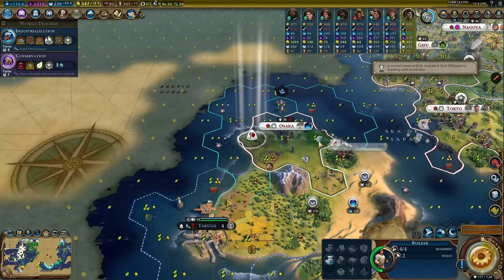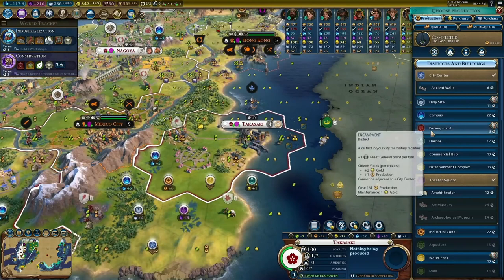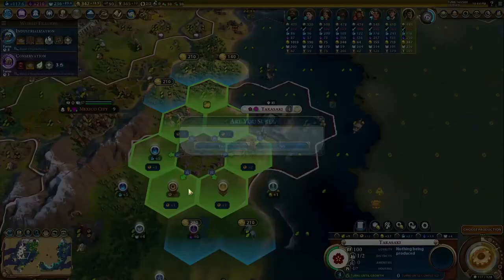This is a strong ability. Half-cost districts are few and far between, and districts win this game. Every yield is predicated on having more districts. The more districts you can build, the better you're going to be. And Hojo builds more districts than anyone else — it's simple math. His districts are stronger than everybody else's too.